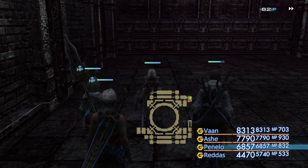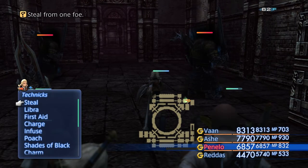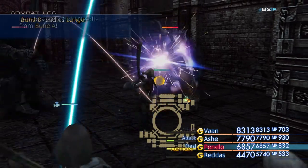Okay, this is Big Baby J with another episode of Final Fantasy 12: The Zodiac Age. This episode we're going to get two weapons — the best weapons for the Time Battle Mage and the best weapon for the Monk.